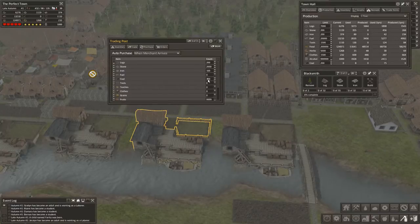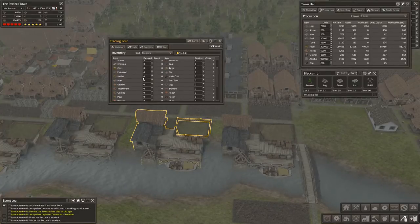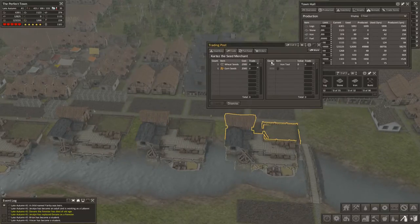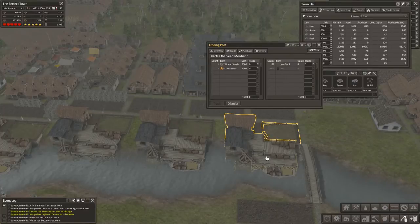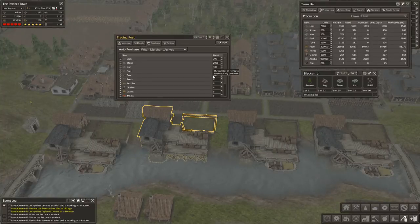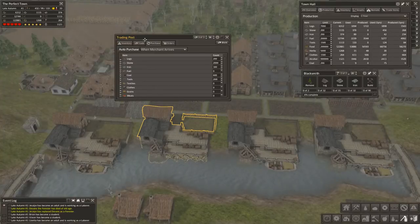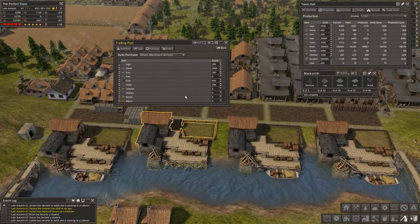Along with the increased amount of coal, we're going to be adding tools to all of the trading docks, so if a merchant shows up with some steel tools we can purchase them. We're also going to set these docks to request 200 iron tools, just in case a merchant comes by with iron tools - we'll keep them right in the trading post and use them to purchase something else. This is all part of periodically tweaking things as we continue to grow.